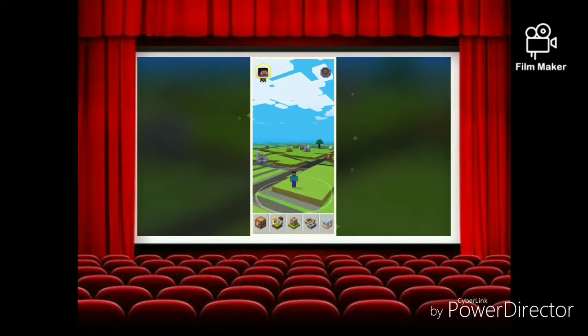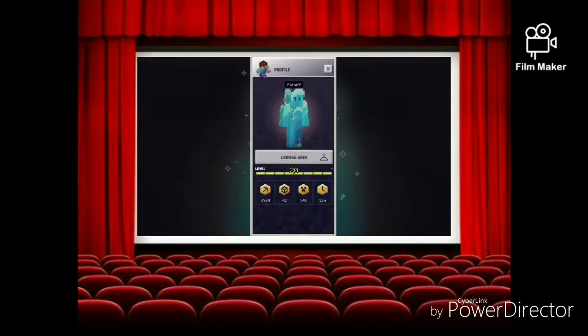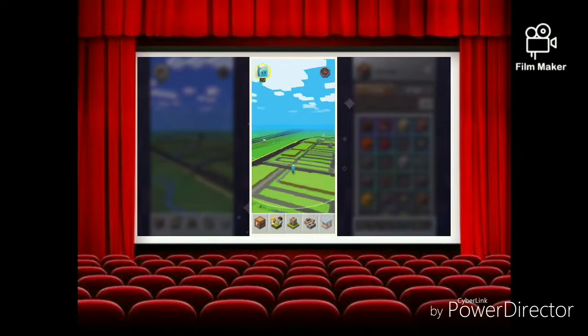It all starts with you. Here's your character on the map. You can change your skin just like in regular Minecraft. You can see the outline of real-world houses and streets around you, but set in a Minecraft environment.